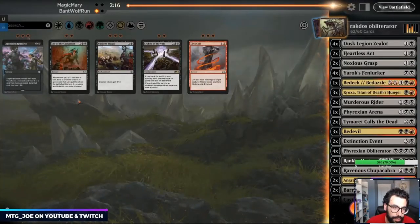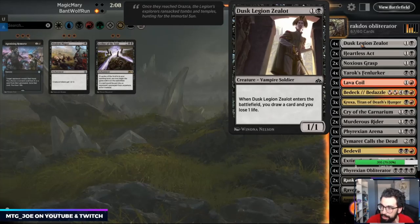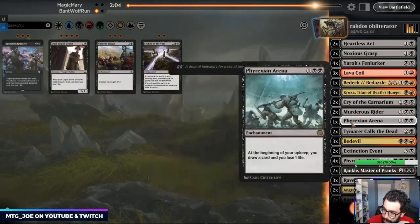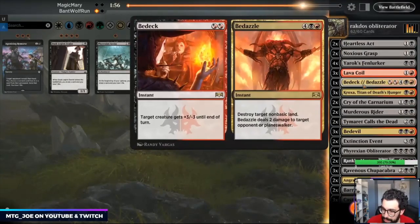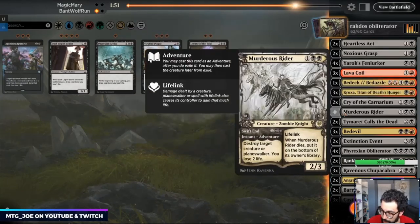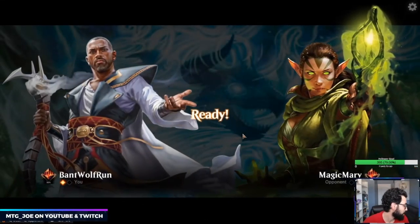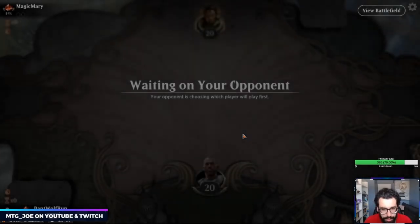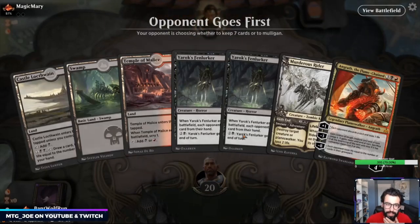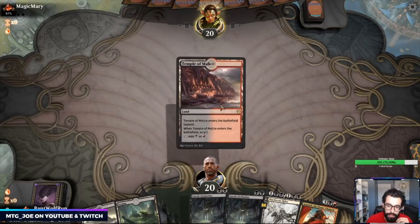Noxious Grasp is very good here. Cryo Carnarium and the Lava Coils coming out — we can probably get rid of Dusk Legion Zealot. Phyrexian Arena is not that good in this matchup. The Bedevil's fine, it's like a two-mana removal spell. Probably cut Tymaret — we're not going to have as much to actually get back. This game is going to be: kill everything, resolve a Kroxa or Obliterator. Being mono-white, their only answers are probably Conclave Tribunal. They may have Fenlurker into Murderous Rider, and Angrath can steal their biggest thing, attack with it, and sacrifice.